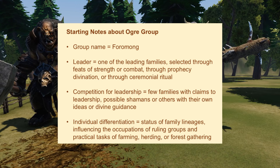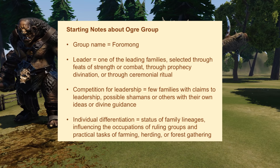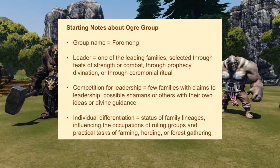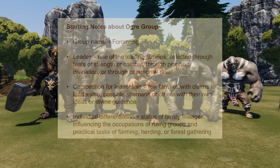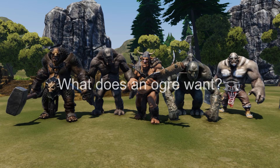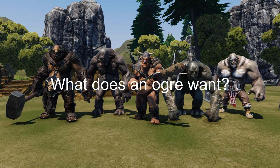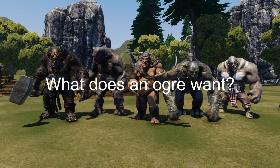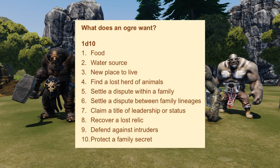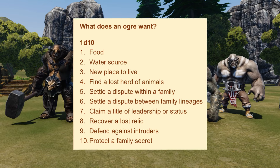We do not need to answer all of these questions at the beginning. Usually in my games, I will prepare a few rudimentary notes, but I will wait to make formal decisions only if or when they will become relevant. One key question that I always ask is about what the monster wants. Does an Ogre want to find food to eat, a new place to live, or something else? Are two different family lineages of Ogre competing for a hereditary title? Who might be the allies? Who might be the enemies?